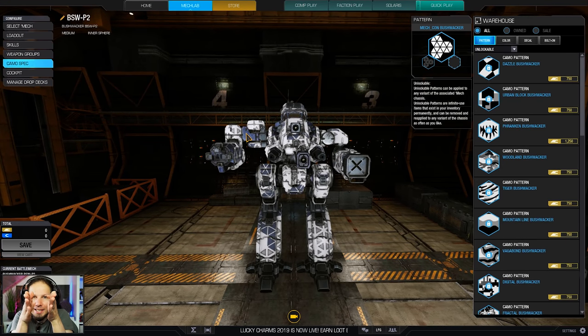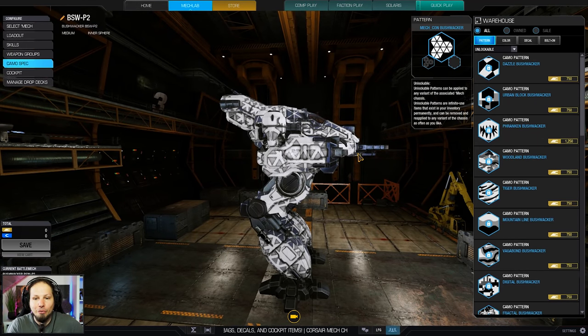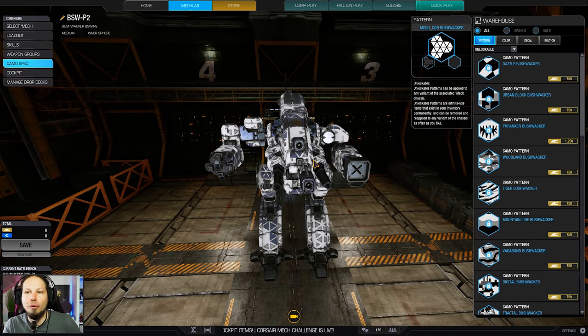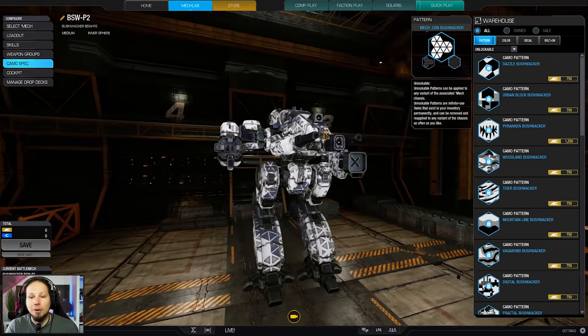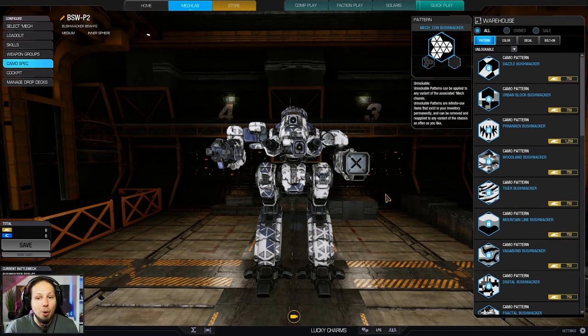Arms on the Bushwacker are completely overrated unless you have weapons in there. You can actually lose them without a problem because your torso is what matters and it is so slim. That means if you face an enemy straight on, they have a problem shooting you. But if you are getting flanked, you have a pretty big profile. So try to just go for the enemies straight on and then wiggle your nose to splash the damage all over your armor — left torso, right torso, and of course the center.